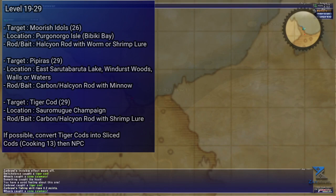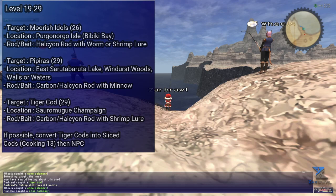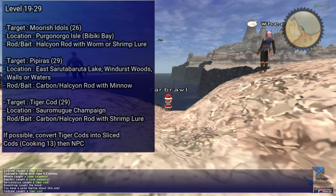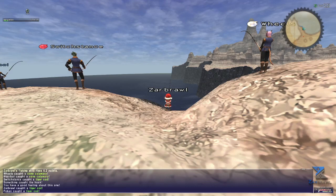Lastly, and probably the best option overall for gil in this range, you can fish Tiger Cods, which will also cap at level 29. You'll want to fish those in Sauromugue Champaign using a Carbon or Halcyon Rod with a Shrimp Lure. Again, make sure to cancel any bad feelings. If you have cooking at 13+, you can convert each fish into sliced cod, and each fish will generate 6 of them. You can then NPC those for 50 gil each, meaning each fish will generate 300 gil, which is really not that bad. If not, you can just throw them on the Auction House for some decent money.